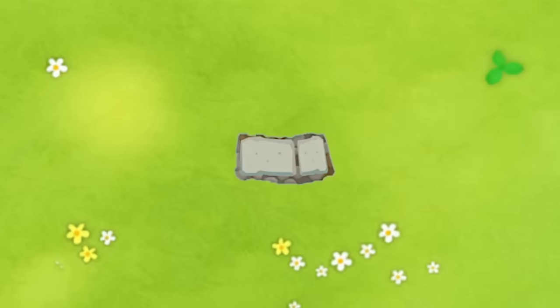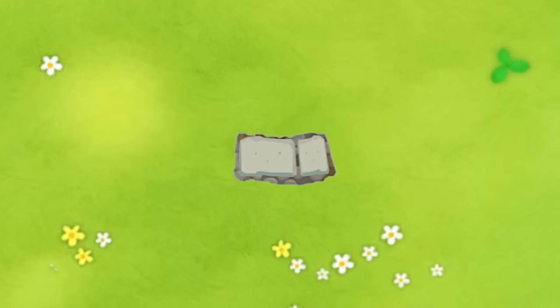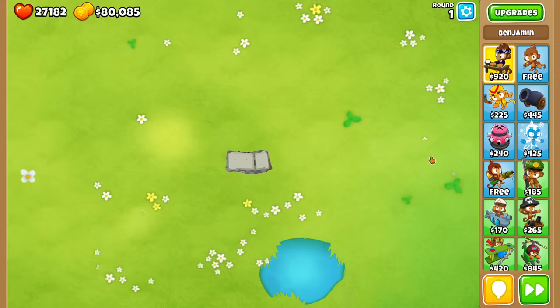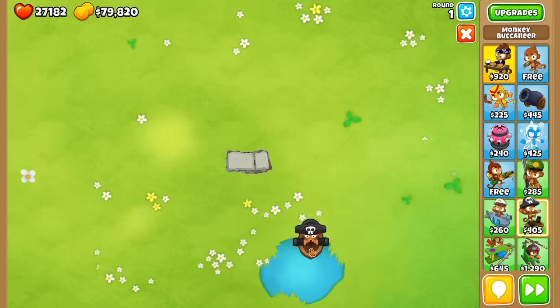Ladies and gentlemen, I present to you today the shortest map ever. So short that a red balloon enters and exits in under 2 seconds. Here's the full view of the map just for some perspective of how small the track is — pretty much grass everywhere with the track in the middle, alongside a little bit of water in case you want to use some boats and tubs.